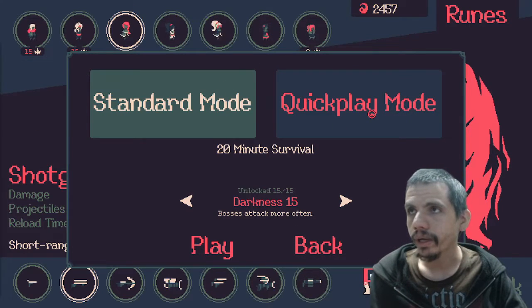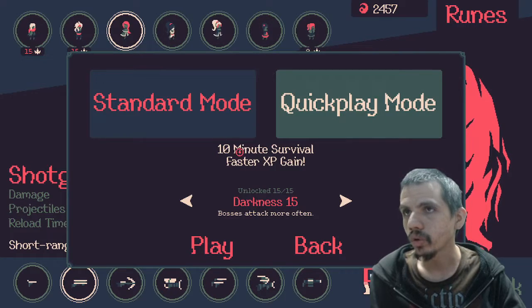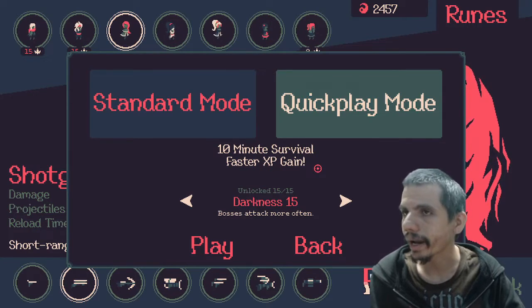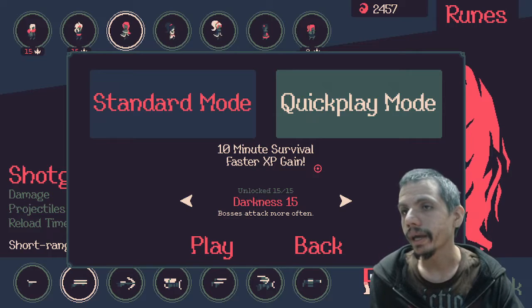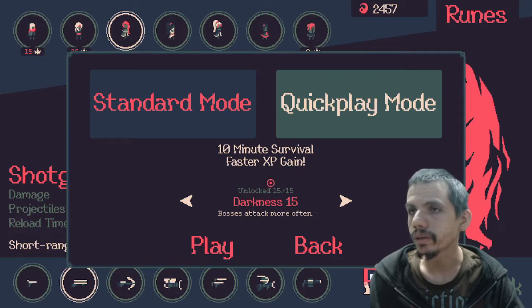There are two modes: Standard, where you survive for 20 minutes, and Quick Play, where you only have to survive for 10 minutes but gain XP faster due to playing for half the amount of time.